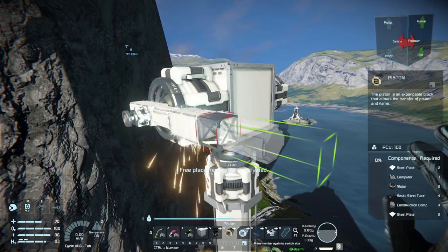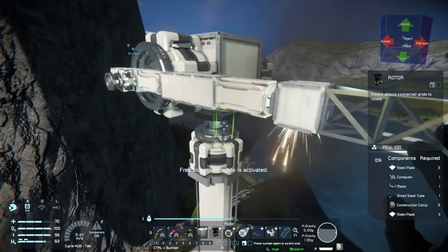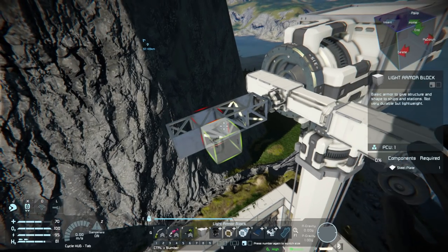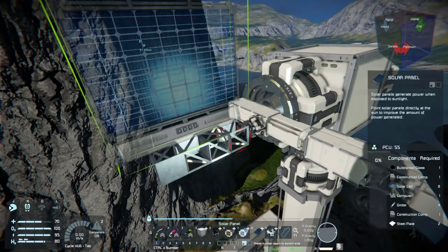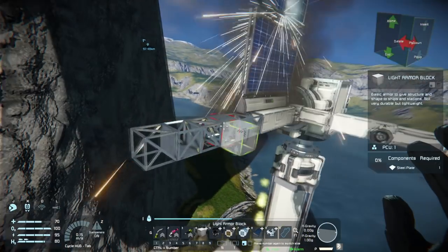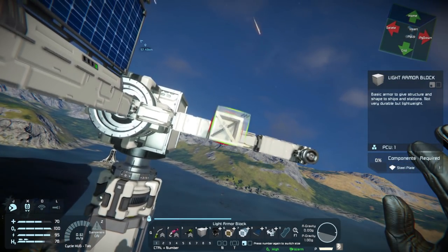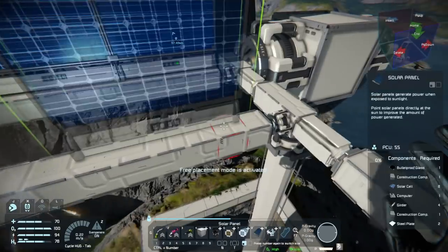Then I'll do a larger version of it — well, I'll continue building it for the rest of this video and you won't see me do a whole bunch of the repetitive building. It is five blocks per solar. So five, and then another one, two, three, four, five — excellent. So we just have to do the ten blocks, a couple, and then we can slap down the solar panels on here.